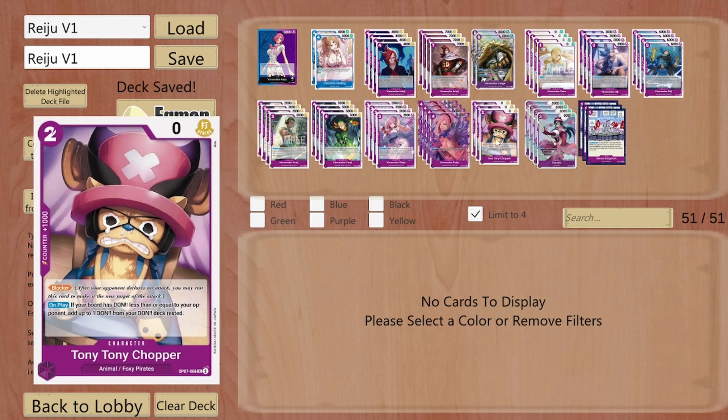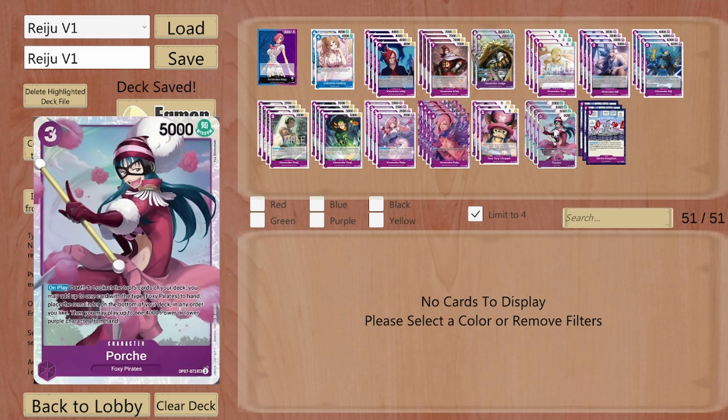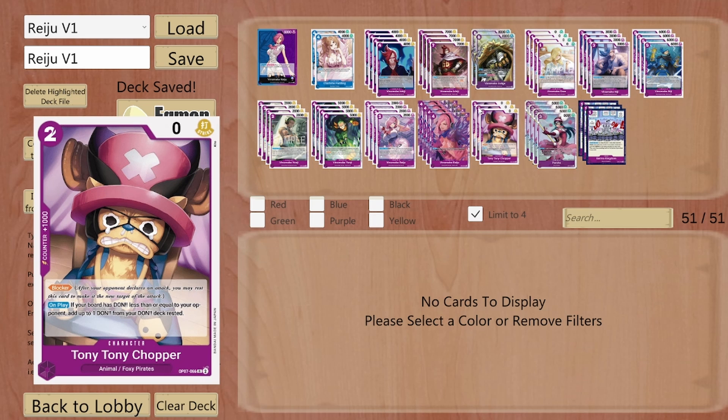I'm also running 2 Foxy Pirates cards, and that's a surprise because Porsche has a great effect. On play, Don minus 1, I get to look at the top 5 cards of my deck and get a Foxy Pirate in my hand. I'll be looking for Tiny Tiny Chopper, but the main reason I'm running her is because she can play a 4000 power or less card from my hand, so I get to play one of the Rangers straight away without consuming any Don. I've also got 3 stages, which are extremely useful so I can keep mulliganing my hand. That's pretty much it — let's get to the games.